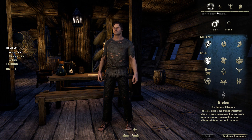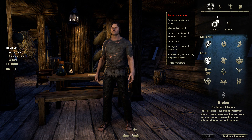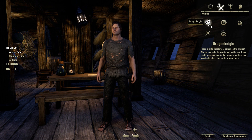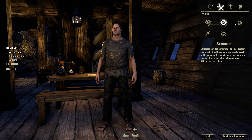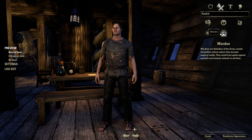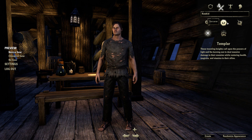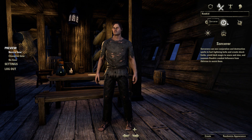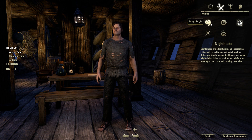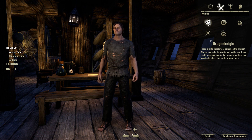We have to come up with a name — we'll go with Kukid, why not. And for class we have Dragon Knight, Sorcerer, Nightblade, Templar, and Warden. So the Warden is like the Druid, Templar is like the tank, Sorcerer is like the mage, Nightblade is like the thief, and Dragon Knight is the warrior.